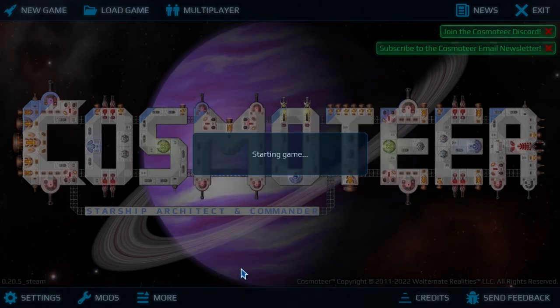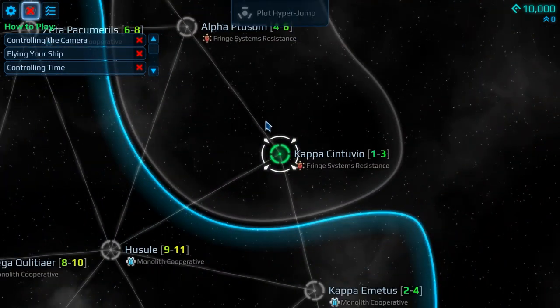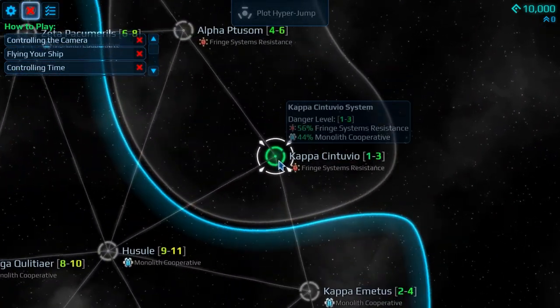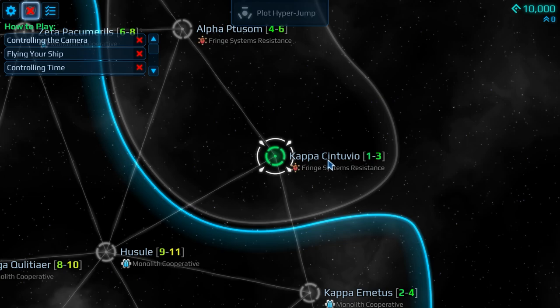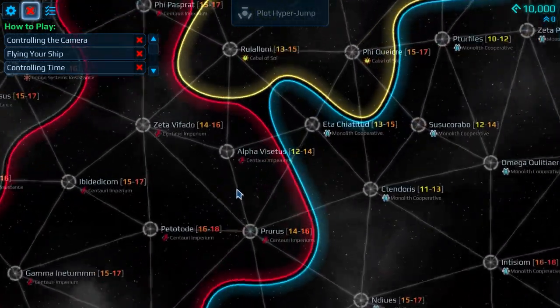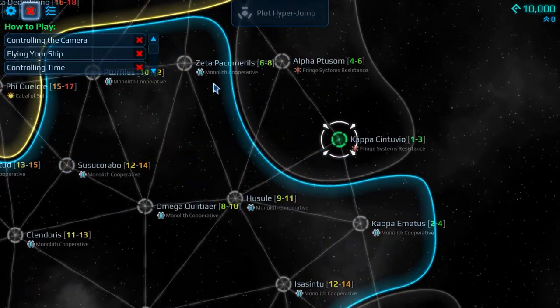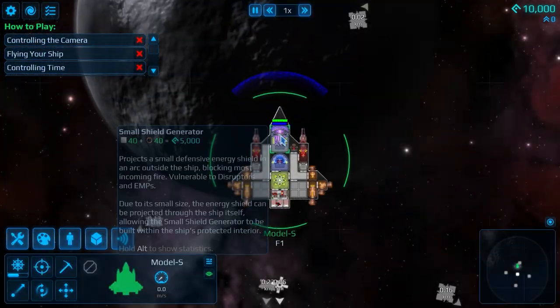We'll start a new game and load into what is a randomly generated map. We've been placed in the Kappa Sin 2 VO with difficulty 1 to 3, owned by Fringe Systems Resistance. You can see there is quite a big map here that gets quite difficult, ranging from difficulty 12 to 14.